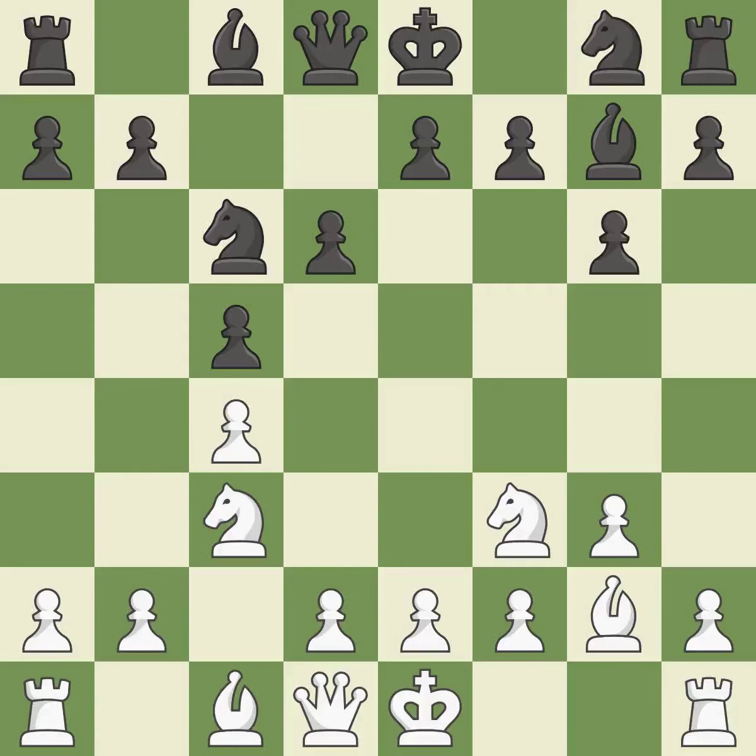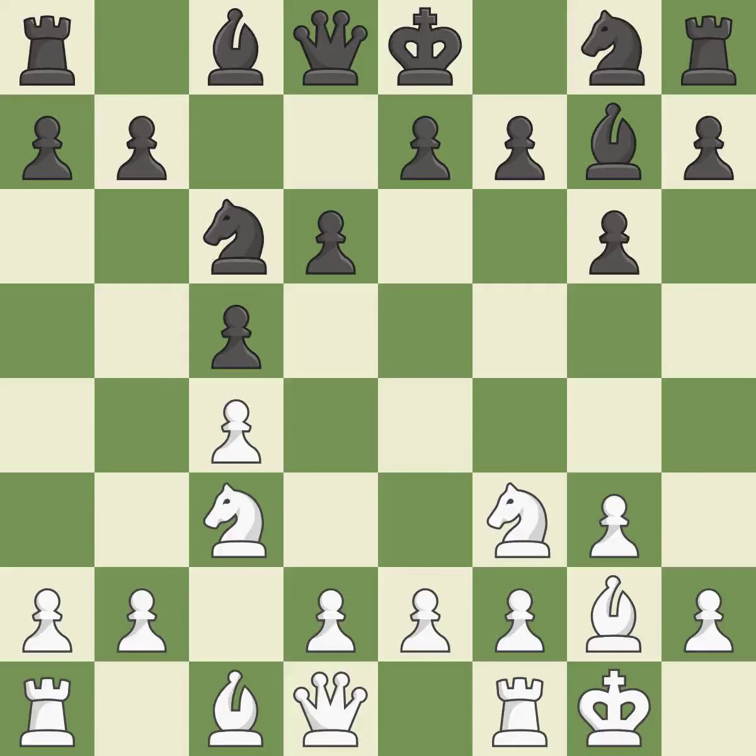d6 defends e5 and c5 and allows the c8 bishop to develop. Castling gets the king to a safer square, out of the center of the board, while also developing a rook. Castling kingside tends to be safer because the king is further from the center.